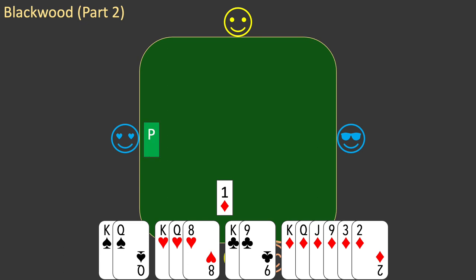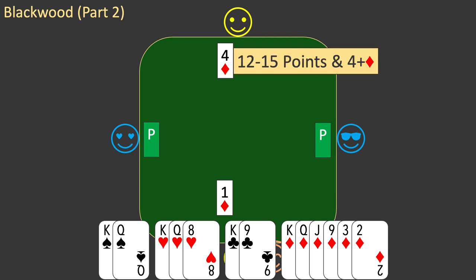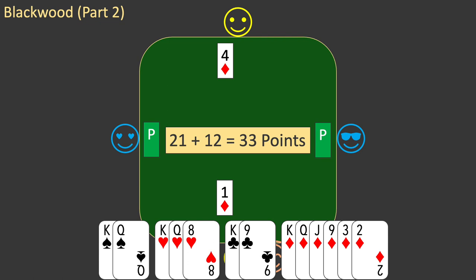West passes, partner bids 4 diamonds, and east passes. It's your turn to bid. You interpret partner's bid. Partner's bid shows 12 to 15 points and guarantees a fit in diamonds. It also denies a biddable major suit. You add your 21 points to partner's minimum of 12 for a total of 33. You realise that you have the points required for a small slam. You can't simply bid 6 diamonds, because you're missing all 4 aces. You consider using Blackwood to find out about partner's aces.